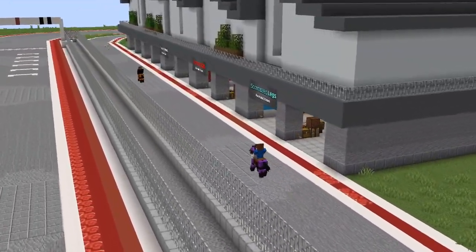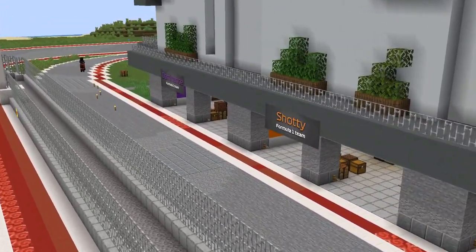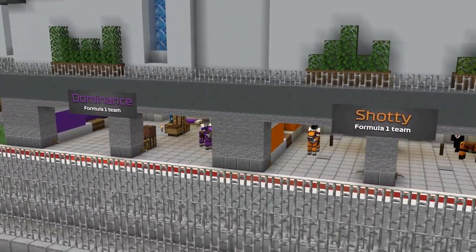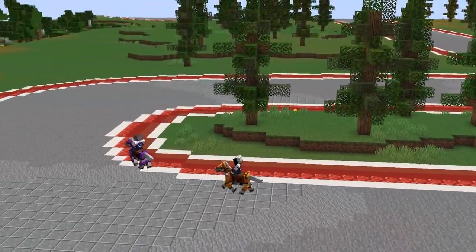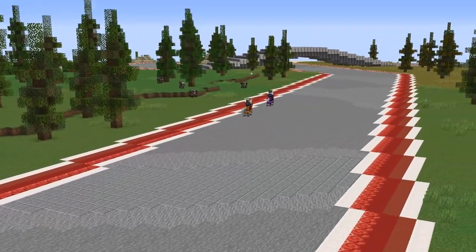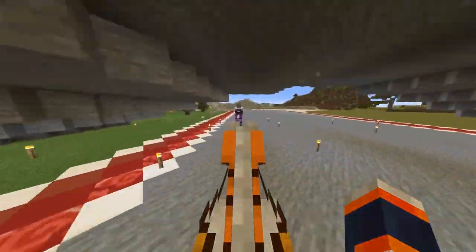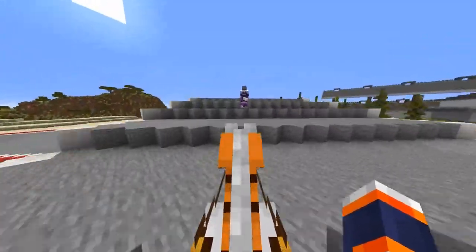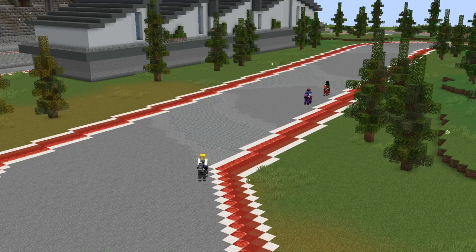Canoo and Kayak are still battling for the lead, both wanting that victory. Canoo going for the win; Kayak going for his redemption. Canoo barely has the edge though — they're both on the same strategy, so one small mistake might cost them the entire race.